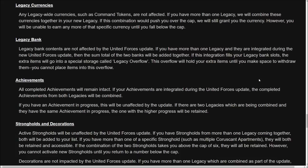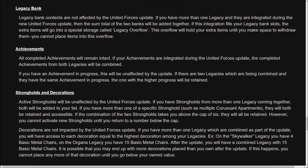They haven't told us all the intricate details, but what they did say is that if you have legacy banks filled to the brim on numerous servers, it won't delete those items. It'll enter a new type of legacy bank called the legacy overflow. You can just keep taking things out of the legacy overflow until you've got everything back, but you won't be able to put things in — it's just storage so you don't lose your items. We still don't know exactly how you access the legacy overflow, whether it's a separate bank or something like the item stash on your toolbar.